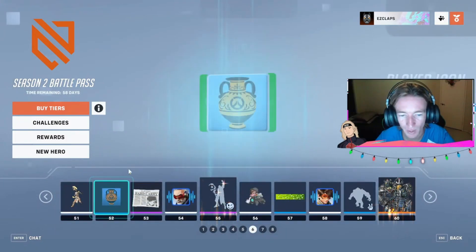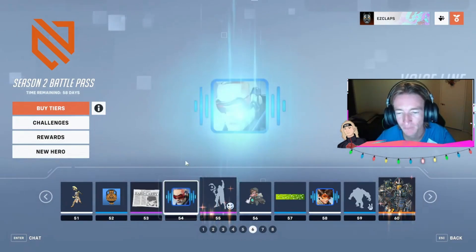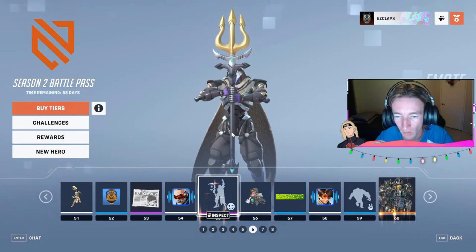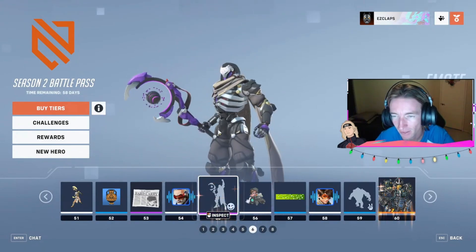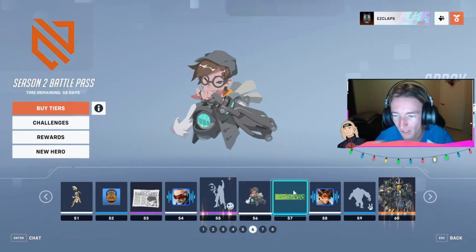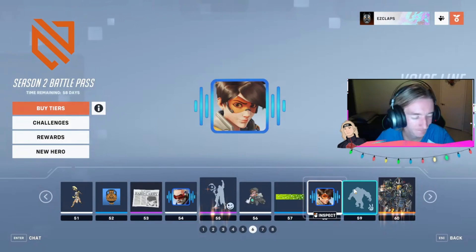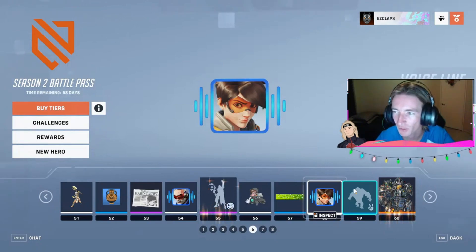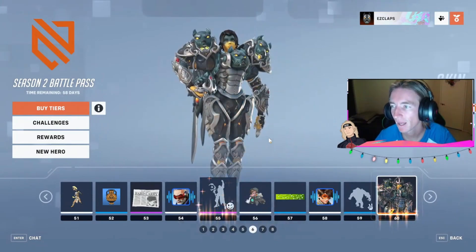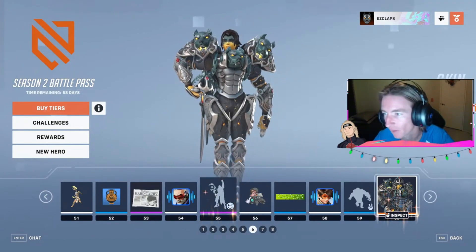At 51, we've got the Goddess of Thunder Spray. At 52, an M4 Player Icon. At 53, Breaking News Souvenir. At 54, another voice sign. Tier 55 rewards got a little bit of an emote — that's actually really nice, I like that, really cool. At 56, Street Urchin Spray. At 57, the Botanist Player Card — 'It's not a marathon, but once I do it, they'll call it a Tracer-Thon.' Voice Sign at 58, Victory Pose at 59.